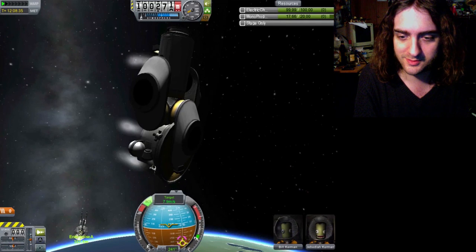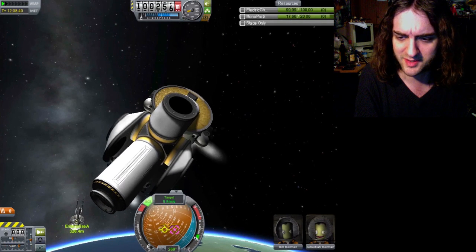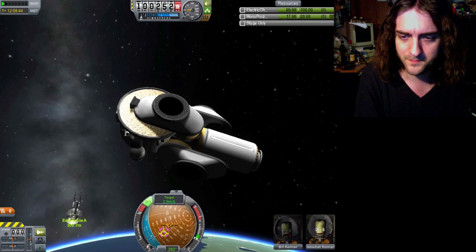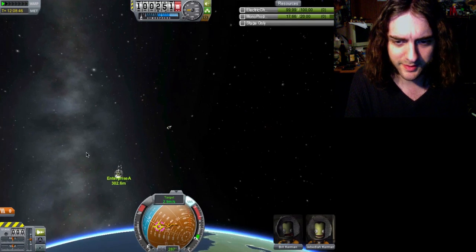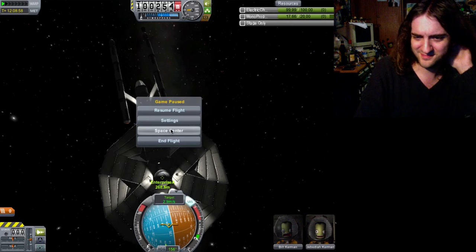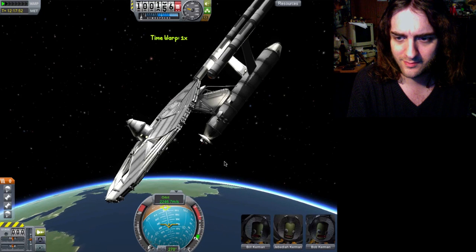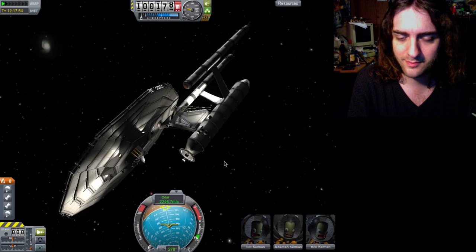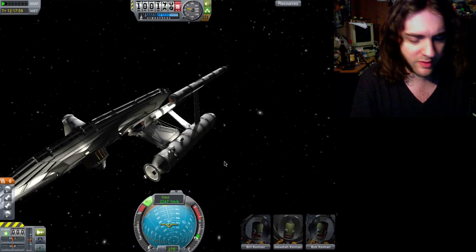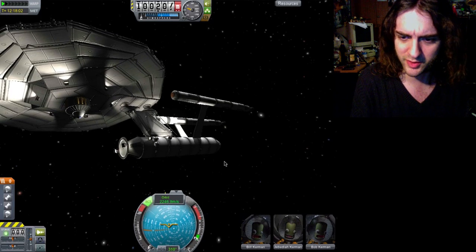Oh, it's coming into view. I should just switch to the Enterprise and control from there, seeing as though this is not really going to work the way I wanted it to. We're going to switch ships — this isn't working for me. Because of the way I built it, it's actually really hard to fly. I've got to press down to get the ship to pull up — I don't know what the fuck's with that. And the nav ball is kind of confusing; it doesn't really point where you think it's going to point.